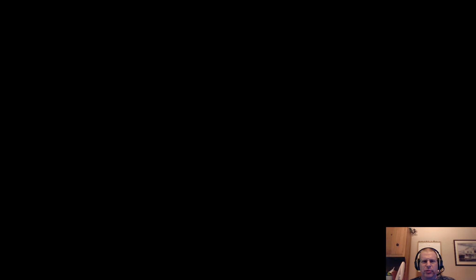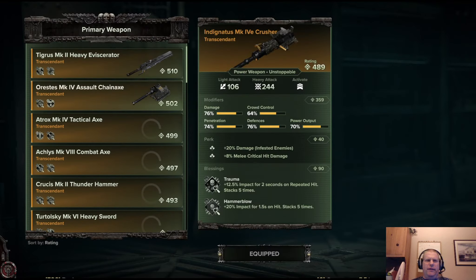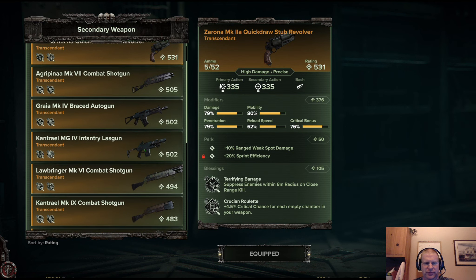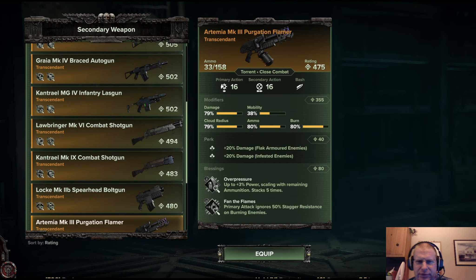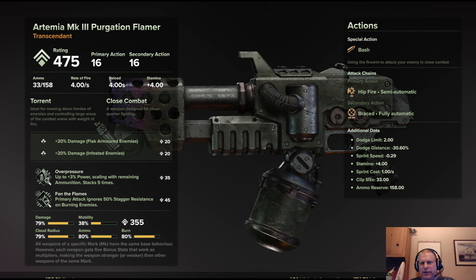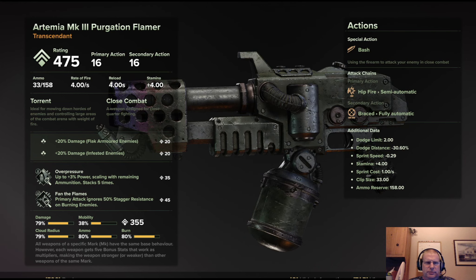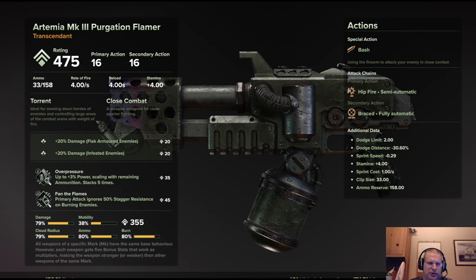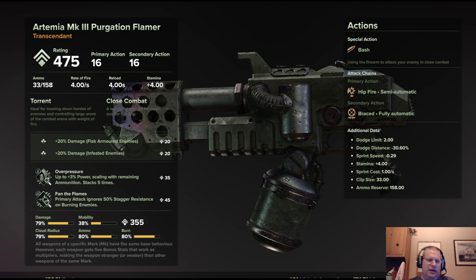That brings me to my number one combo and my absolute favorite — the Eviscerator and the Flamer. This is the new preacher model's super cool weapon combo. Unfortunately my Flamer could use a little upgrade — the ammo got nerfed from 42 down to 33, which is very irritating. It has a special ability bash that's not great, but it has plus 20 against flak, plus 20 against infested, overpressure up to 3% for remaining ammo, and ignores 50% stagger resistance on the run.